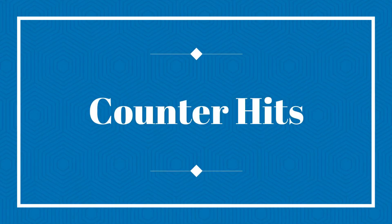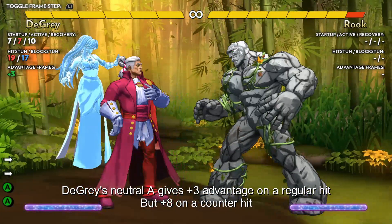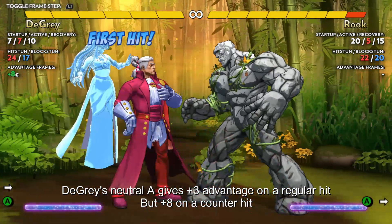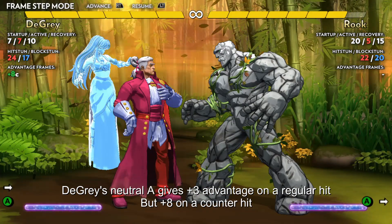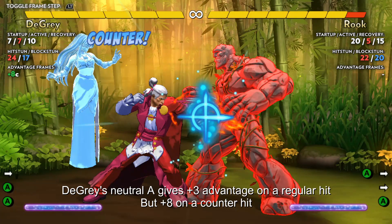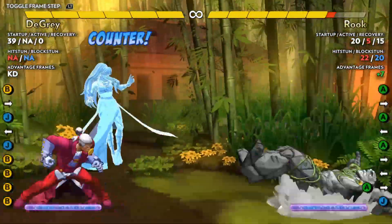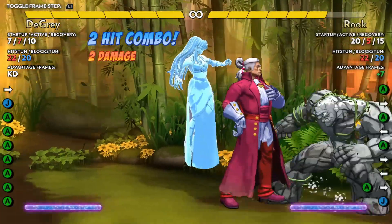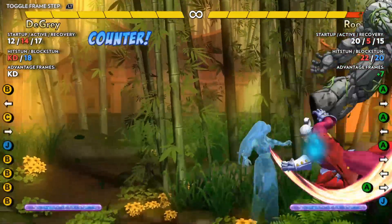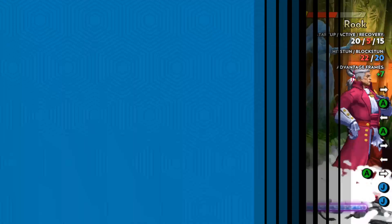Now onto the next part of move characteristics: counter hits. We needed to cover frame data first because a counter hit is specifically when an attack hits the opponent during the startup frames of their moves. In general, this results in a longer hit stun, though some attacks have special properties. Almost all of De Grey's moves give benefits and combo opportunities off of a counter hit through launching, bouncing, or juggling. But his most obvious benefit is his Final Arbiter, which does two extra damage on a counter hit.